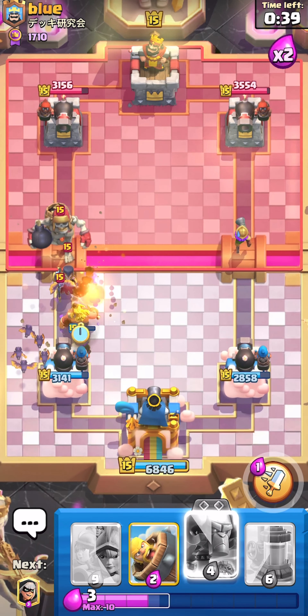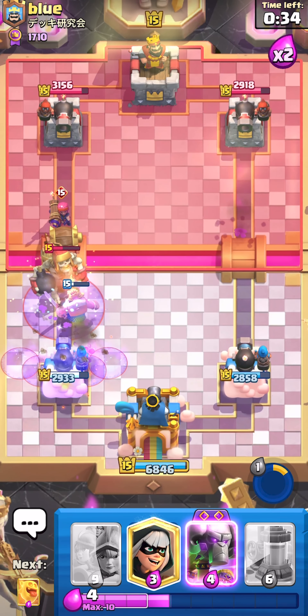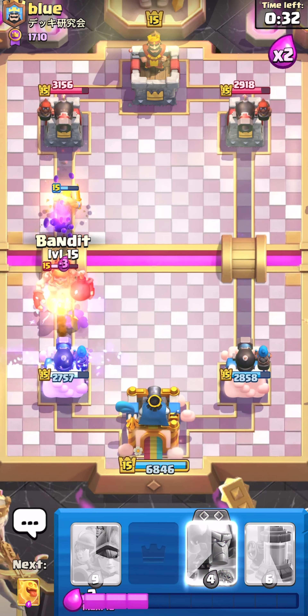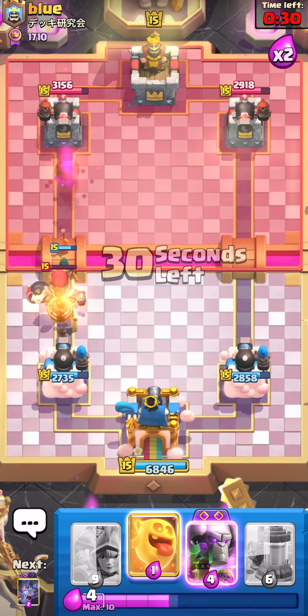The musketeer is just barely alive and the guy's going to get a few hits. He has a good chance to kill with the power of barbarian though. And I didn't even have to wait for an evolution — that's the best part about it.